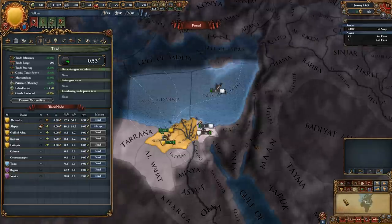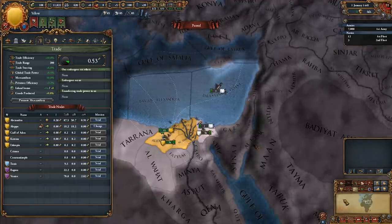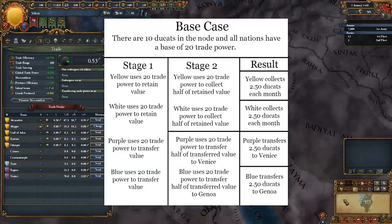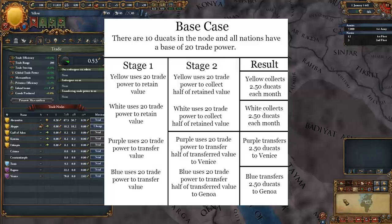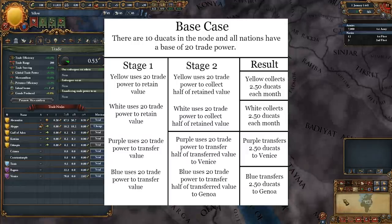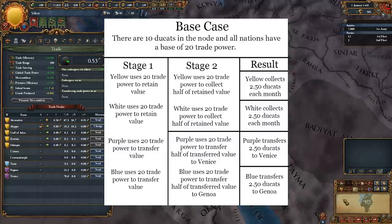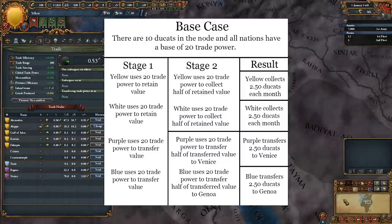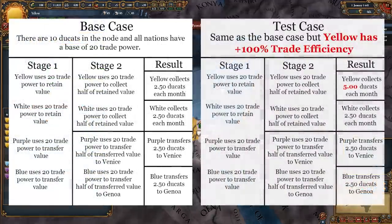To save time, I won't explain the ones that are extremely obvious, like river estuaries, trade companies, or events that change the price of goods. I'll use a simple base case: the Alexandria node has a value of 10 ducats, with Blue, Purple, Yellow, and White all having exactly 20 trade power each. Yellow and White want to collect, and Blue and Purple both have merchants transferring value to different nodes. Based on this setup, Yellow collects 2.50, White collects 2.50, Purple transfers 2.50 value to Venice, and Blue transfers 2.50 to Genoa. Our first modifier is Trade Efficiency — a bonus applied post-competition to the final amount of value you are collecting. If we give Yellow a plus 100% trade efficiency, they will put 5 ducats in their coffers every month while everything else stays exactly the same.